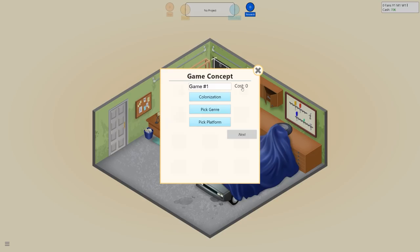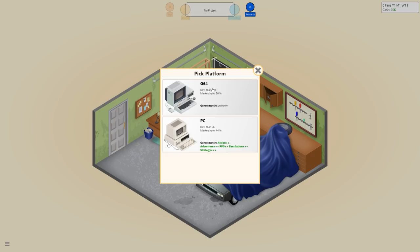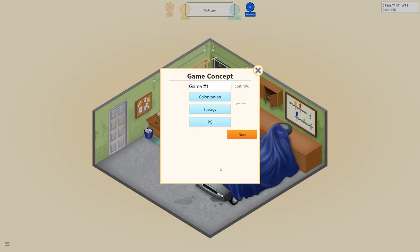I'm going with a colonisation game as a strategy game. You can put it on the G64 — a lot of these platforms are based on real-life hardware. The G64 has a dev cost of 20 grand and a 56% market share, but historically that's the Commodore which goes out of business, so I always stick with PC. For PC, the best genre matches are strategy, simulation, and adventure — so we select that. It shows 'great combo' for colonisation and strategy.